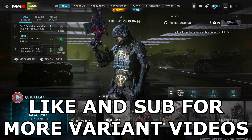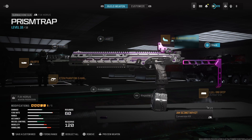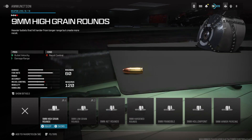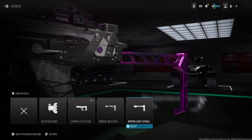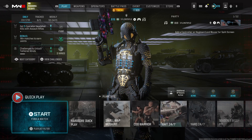If you enjoy the variant videos, be sure to like and subscribe for more. This is the class I made around the variant — pretty much nothing's been changed except the muzzle, which has literally no recoil. If you wanted a bit of extra damage range you could put on the high grain rounds, and if you wanted extra aim-walking movement speed you could take off the rear grip for a stock. Apart from that, those are the perks I was using — enjoy the video.